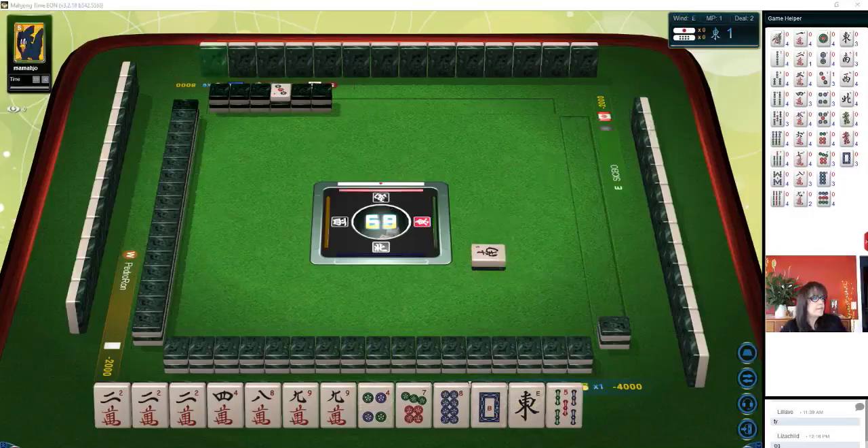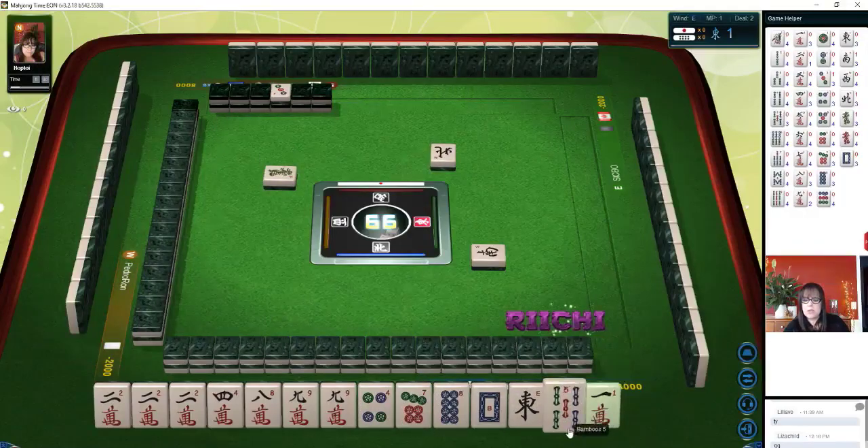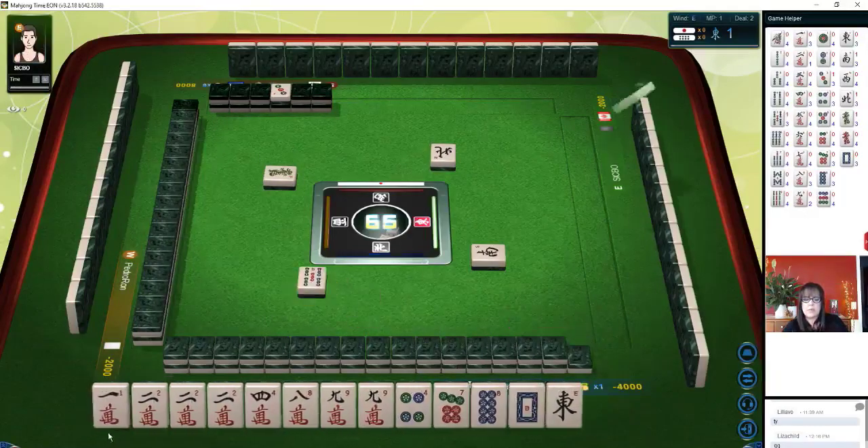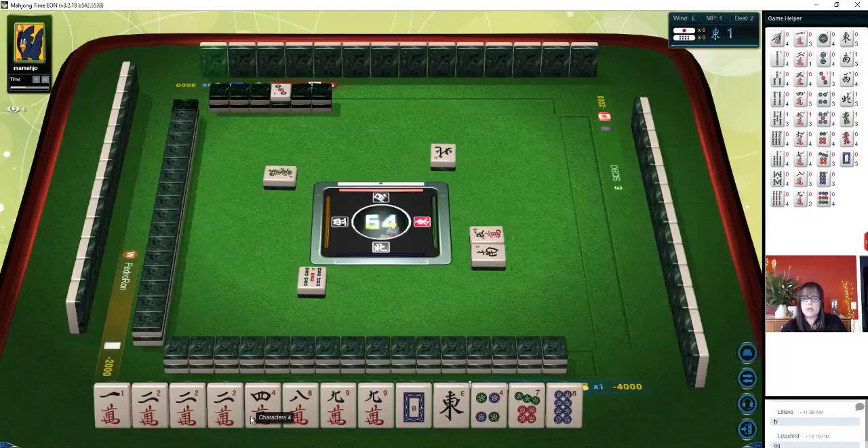South wind, north wind. Green dragon. We got a one crack — that's a keeper if we play half flush. I'm thinking that's what I'd try here. We also have slight potential for pure straight, which is called Iitsu — one through nine in one suit. We're a little short with our four, five, six.